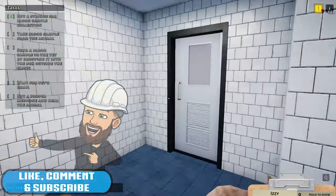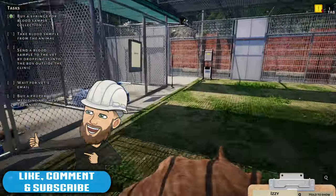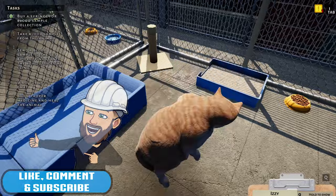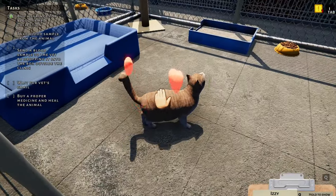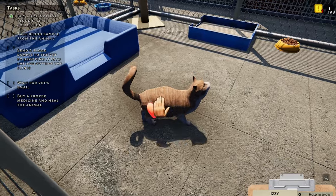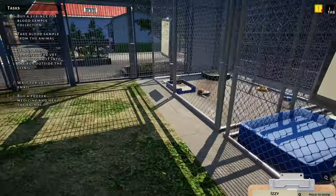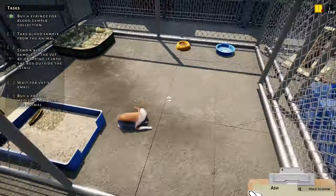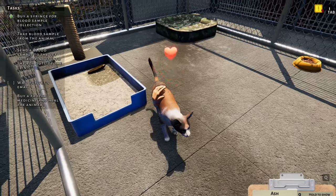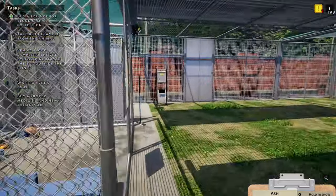I'll just stick you over in here for now, see if you'll calm down. Can I give you a pat though? Did it make you feel better? Less aggressive? How are you doing? I haven't got much fun — let's give you a quick... Oh, look what you've done in there! You've made a mess.